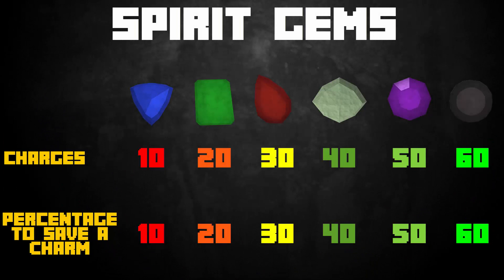Next we have Spirit Gems, a great item from Treasure Hunter or normal combat drops, which will save you charms. There are sapphire, emerald, ruby, diamond, dragonstone, and onyx gems, each with different charges and save percentages. For example, the emerald has 20 charges — saving 20 charms before it breaks — with a 20% chance of saving each charm. The best one, the onyx, has 60 charges with a 60% save chance. Even the sapphire will save 10% of your charms, which is fantastic.